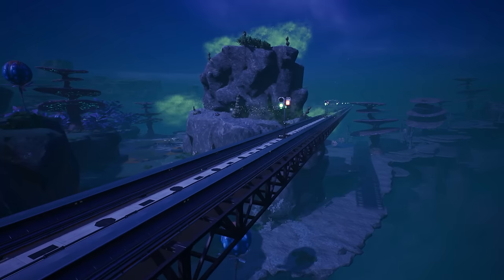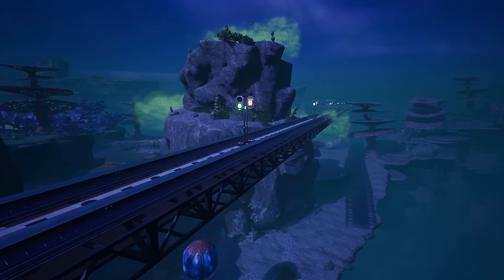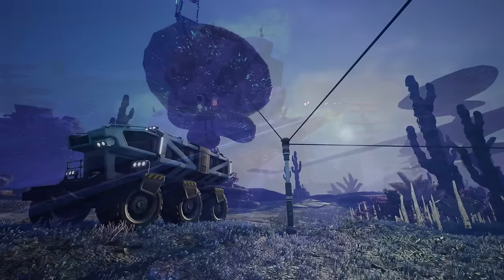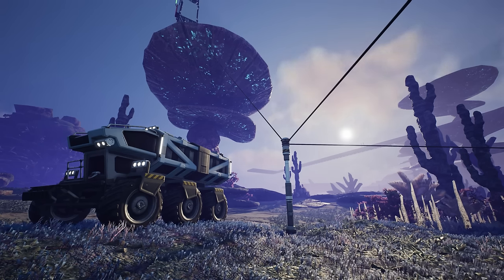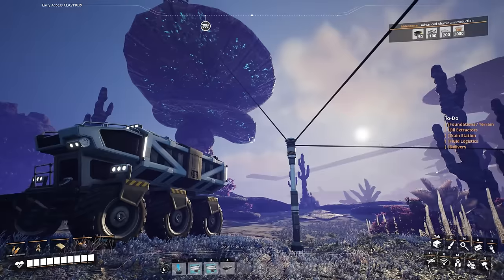I fixed the motor factory to run more efficiently - one-to-one input and output now. The steel factory is the same, as are a lot of other ones, and I removed a lot of the random machinery that was just kind of dotted around the map, no longer in use. I also built this new railway leading all the way out here to Blue Crater, which is where we pick up today's episode. Why are we in Blue Crater? Oil. Simple answer.